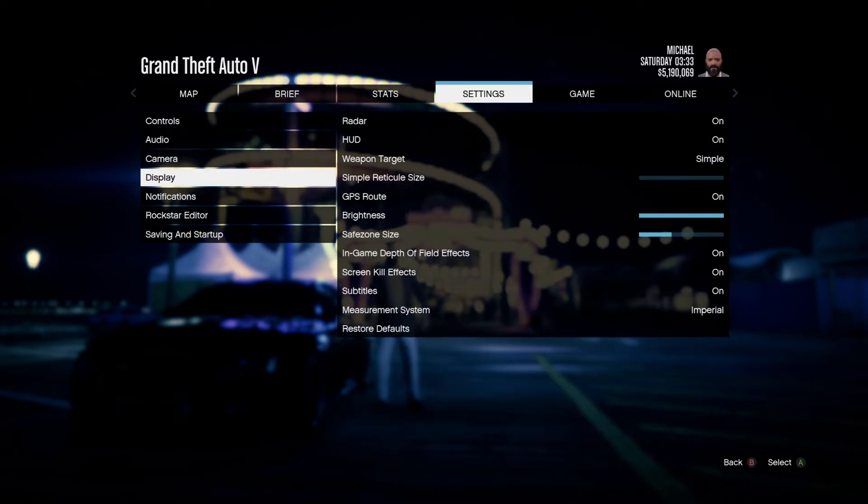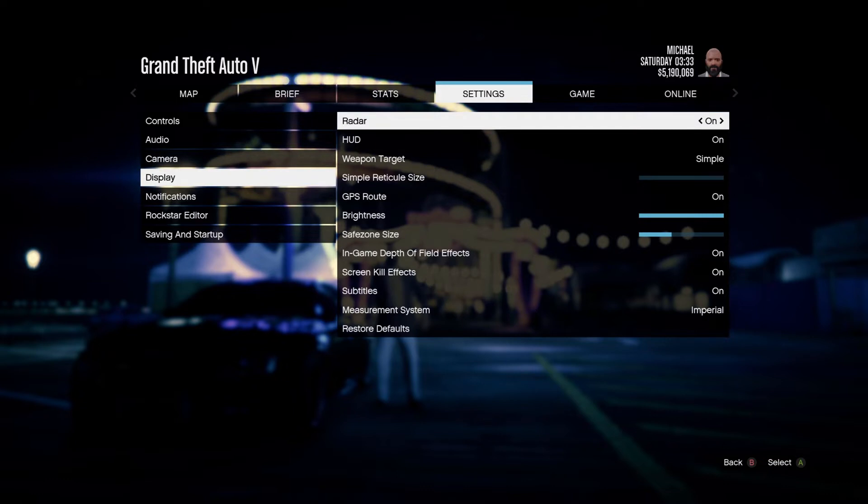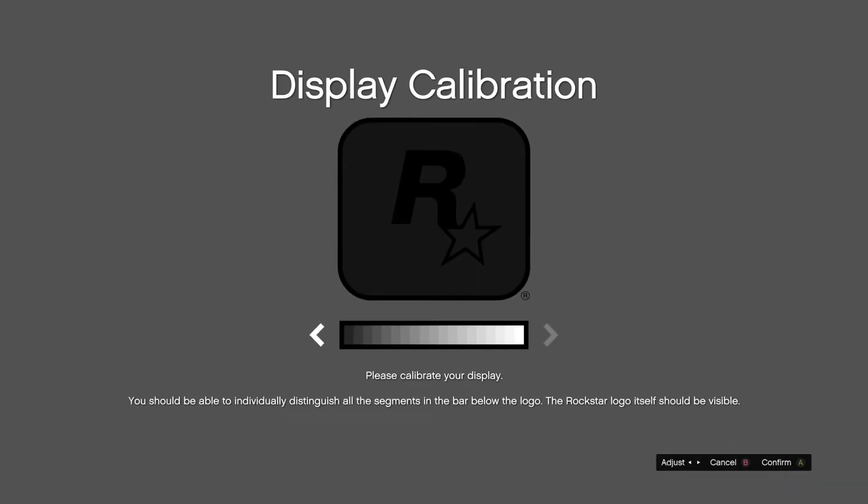However, to adjust the brightness settings, you must be in story mode, not online. The default brightness for GTA is extremely high and makes the game look very grainy and outdated.